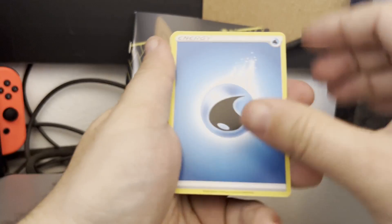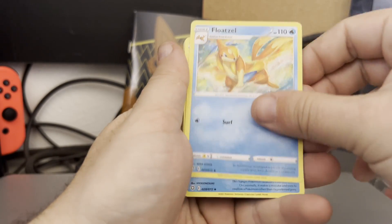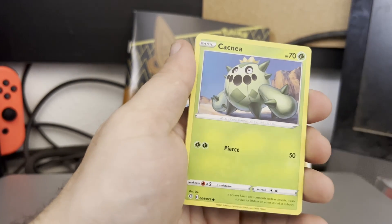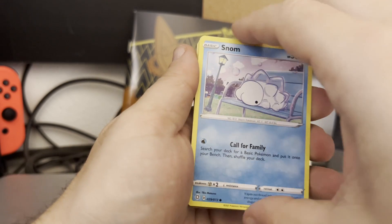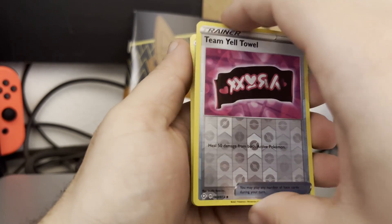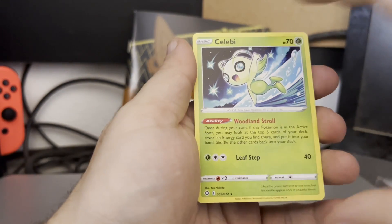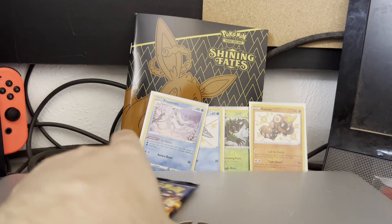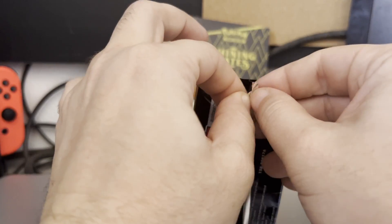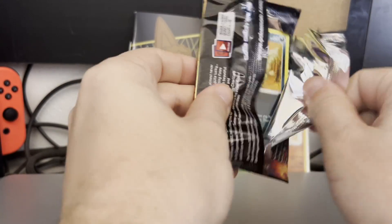Water energy — didn't call one. Got ourselves a Floatzel, a Cramorant. Rusted Sword, still water, Snom, Cacnea, Gossifleur, Snom. And the reverse — Team Yell reverse holo, not a rare. And then the final card — just a regular Celebi, very nice. It doesn't damage like the regular cards as much, but on the holo section of the Chansey you could easily see the damage, and then he said to check out card holders and get them graded to protect them — very interesting results.